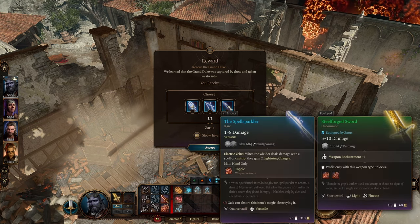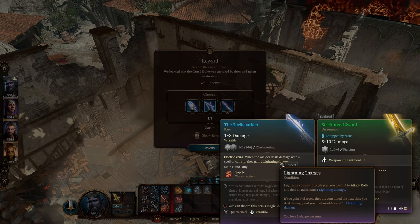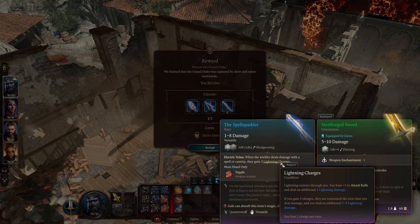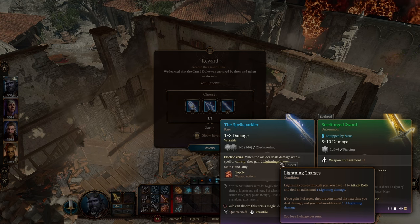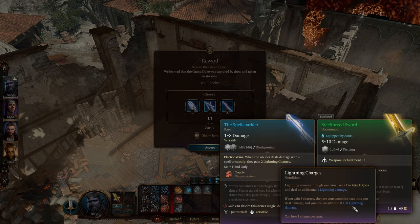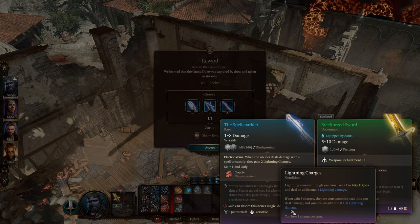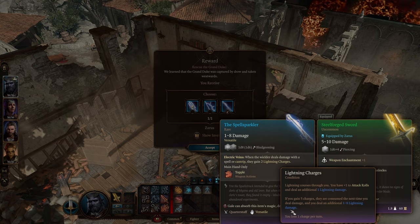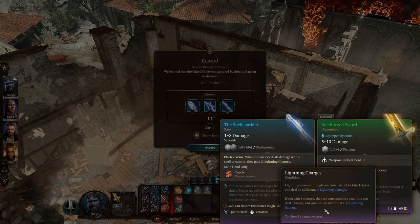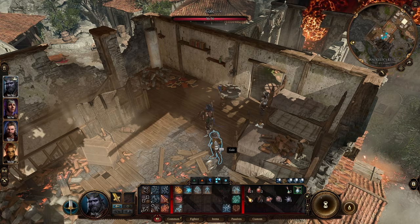Okay, so when the wielder deals damage with a spell or cantrip, they gain two Lightning Charges. If I hover over Lightning Charges: you have a plus one to attack rolls and deal an additional one Lightning Damage. So it's going to add one point of lightning damage to every hit. We're going to get two charges for each missile that hits. If you gain five charges, they're consumed, and the next time you deal damage, you deal an additional 1d8. So when I shoot a level one Magic Missile, the first missile gives me two charges, the second gives me four, and the third missile that hits will put me over five. Then the next time I deal damage there will be an extra d8.